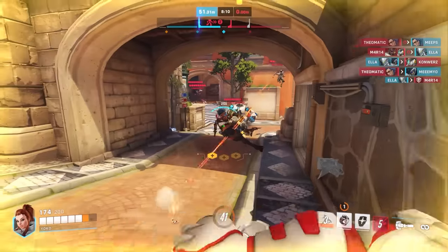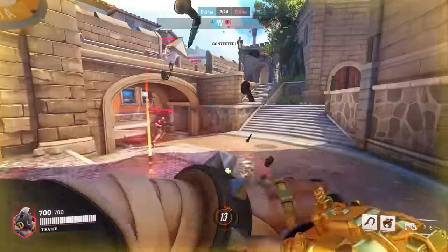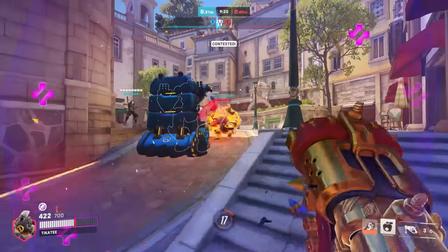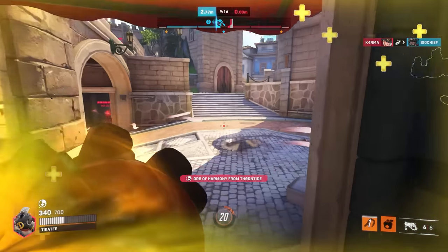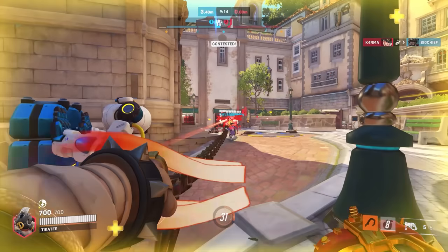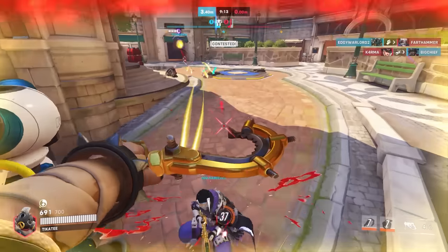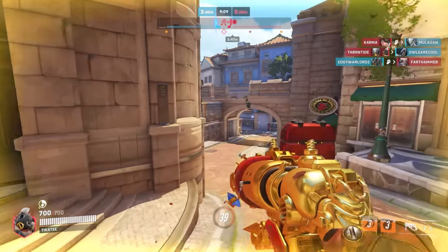Junker Queen is a strong hero but remarkably struggles into a good Roadhog, given both teams have strong healers. A hog with a healer behind him will have infinite chances to hook the Junker Queen into his team, and even if he's a big feeder, he won't be for long. Queen's rampage is very easy to read and cancel with a reliable hook. Even the smallest tank dies to Roadhog pretty easily, and without a stun on your side, Roadhog becomes pretty invincible.